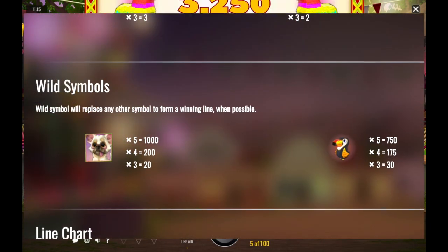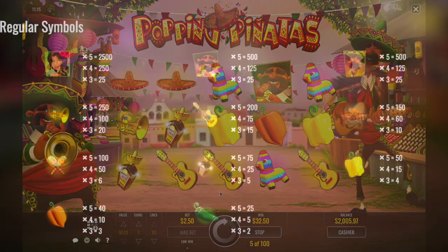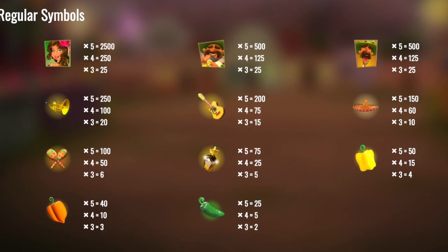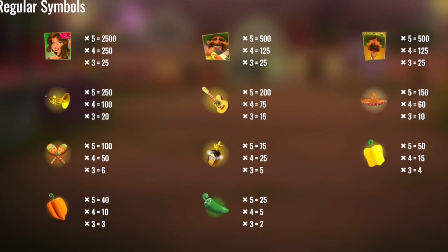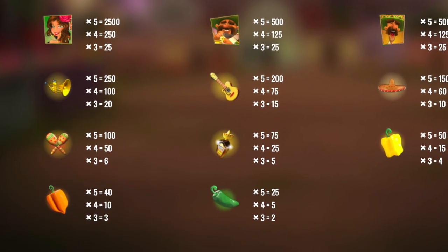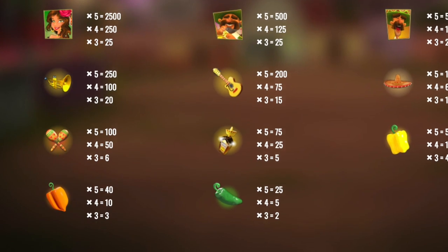There are two wild symbols: the dog symbol and the puffin. Regular symbols include Catalina, who can pay out the highest amount at 2,500 times. The other high-paying symbols are Pancho and Pepe. The lower paying symbols are a yellow, red and green pepper, a guitar, maracas, a sombrero, a trumpet, and tequila.